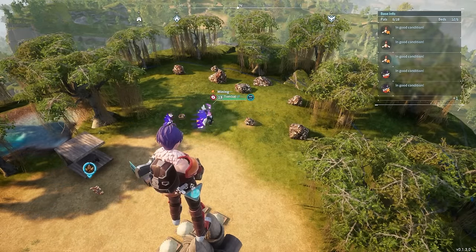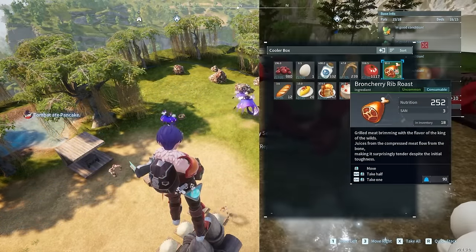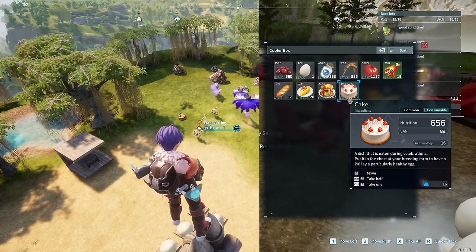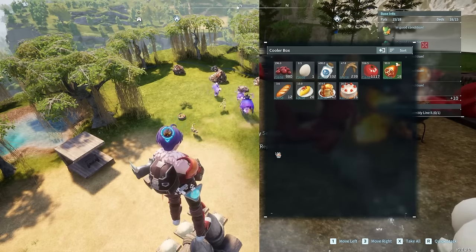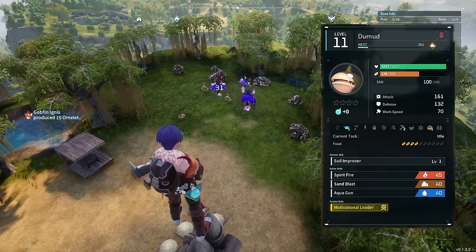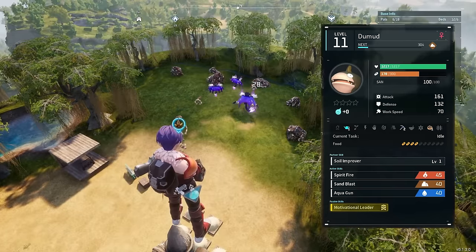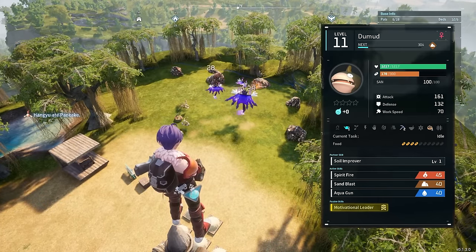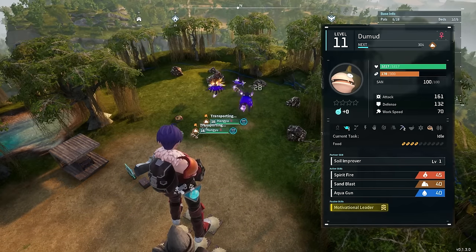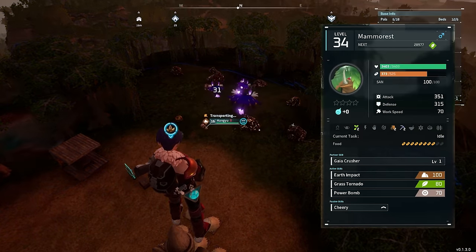Back to food and nutrition: pals metabolize based on a percentage of their max hunger, and all foods provide a flat value of nutrition. This means bigger pals need more nutritious food to outperform lower-food-level pals. Demut is honestly ideal because no matter what, he works longer than other mining level 2 pals with higher hunger — he consumes the same nutrition while metabolizing it at a much slower rate.